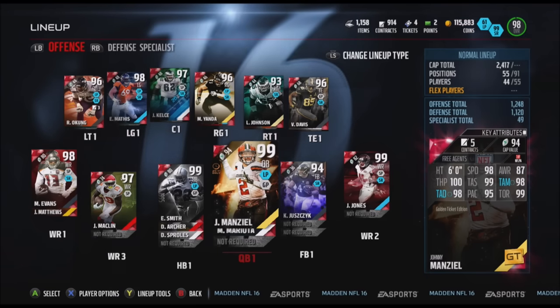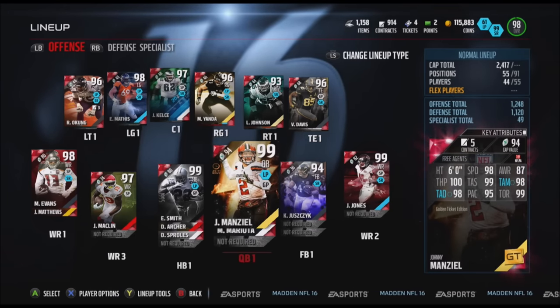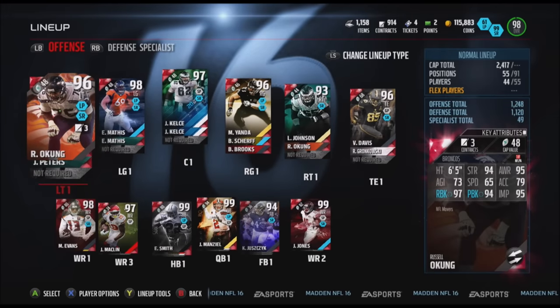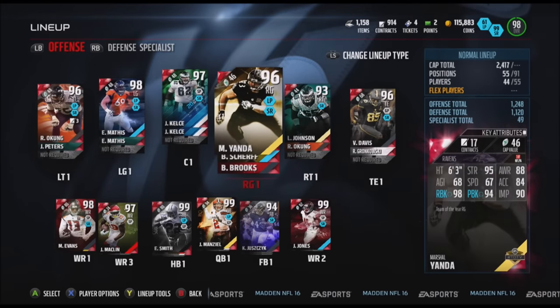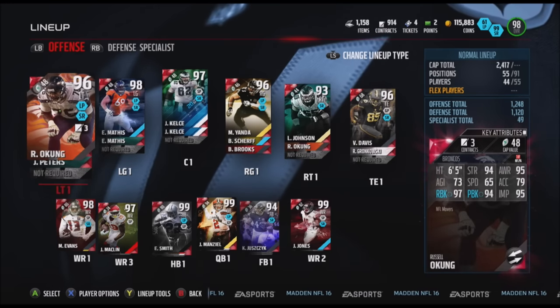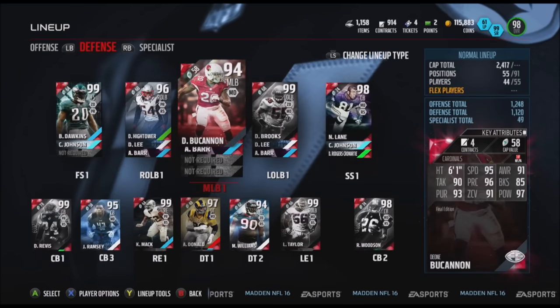So real fast: we got Johnny Manziel as our quarterback — you guys have seen him, he started his debut yesterday, and I promise you he's a beast. We got Julio Jones making his debut this game as well. J-Mac and Evans are other receivers. We got Russell Okung, Evan Mathis, Jason Kelce, Marshall Yanda, Lane Johnson, and Vernon Davis with that Gronk from the solo challenge backing him up. We just picked up some linemen to get the long pass and speed run style boosts.